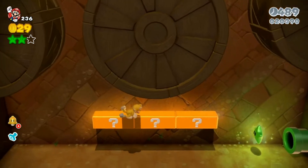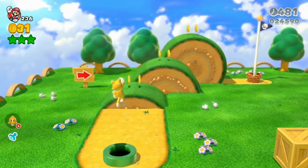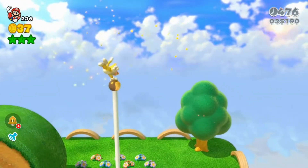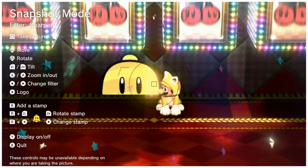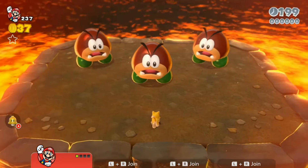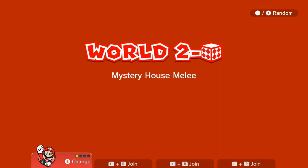Let's go! Another easy level done, just get out of here. Oh, we can go inside the slot machine! Big spooky — this is so stupid, look at this, my gosh! Behind you, behind you! Mystery House Melee!